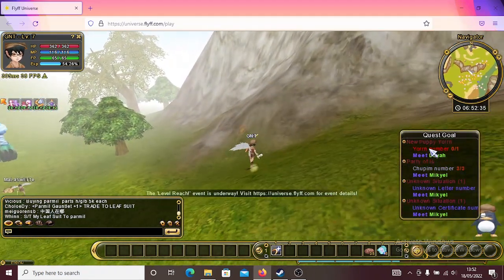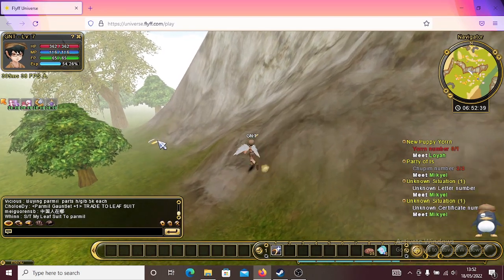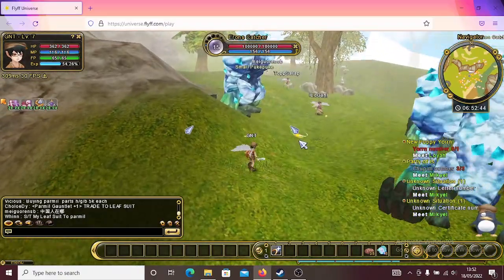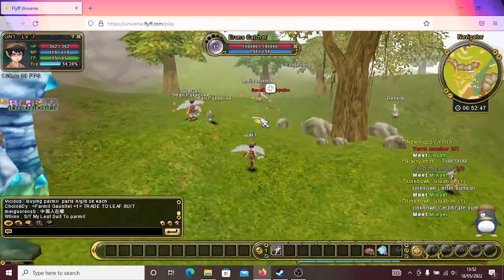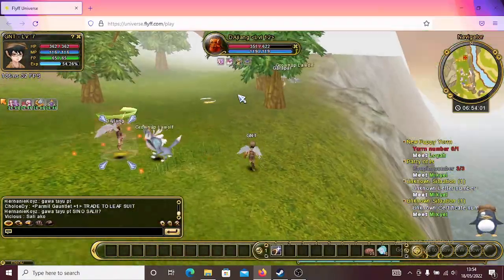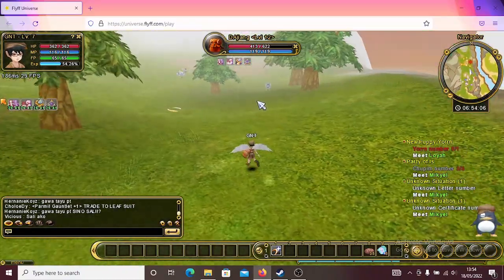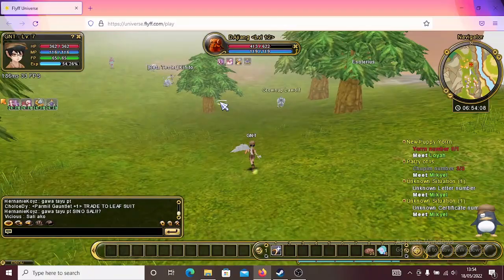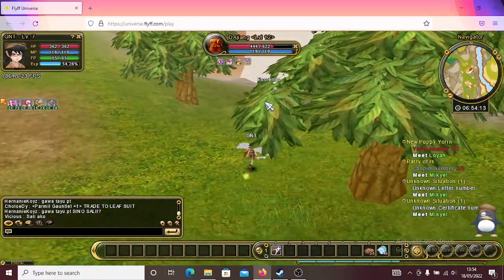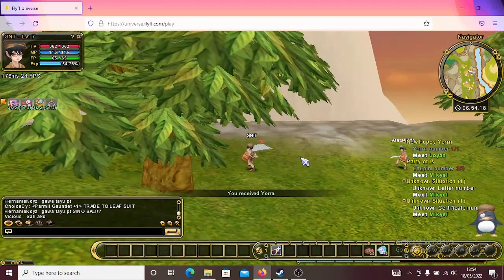Hello everyone, welcome to Games Never Tired. We meet again in Fly for Fun Universe. In this video I will show you how to get Yorrn, Unknown Letter, and Unknown Certificate. First, let me show you where the Yorrn is. The Yorrn is over here, just follow the sign. If you're unlucky, it's very crowded over here. This is the Yorrn right here.